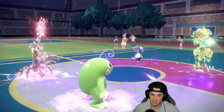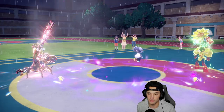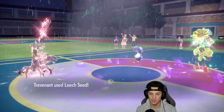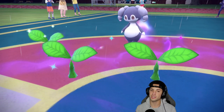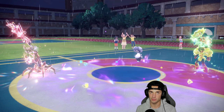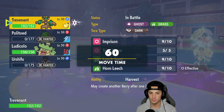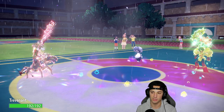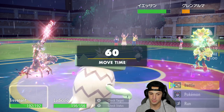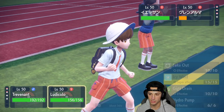Rain is up now — we can't fake out in rain. Politoed takes a hit from the Life Orb recoil but Trevenant is still on the board, which I love. We still have our Citrus Berry and Leech Seed is set up. I'm thinking of going Icy Wind to deal a bit of damage to Armarouge and then Horn Leech for more recovery. The plan is Horn Leech into one target and Icy Wind across the board.